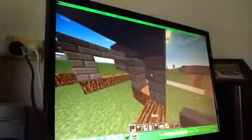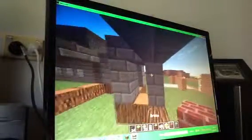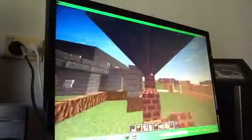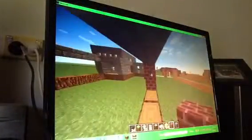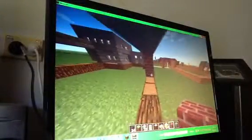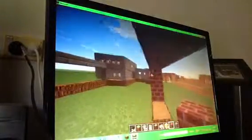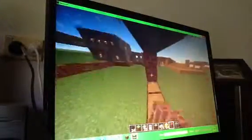Once you guys have done that, get your bricks — just here — and then keep on going around, just doing this. It'll look pretty fancy once you're finished. If you want, you can dig out all the inside like I did with my other house, and put wooden planks down. Never really pay attention to the wall, but who would anyway.